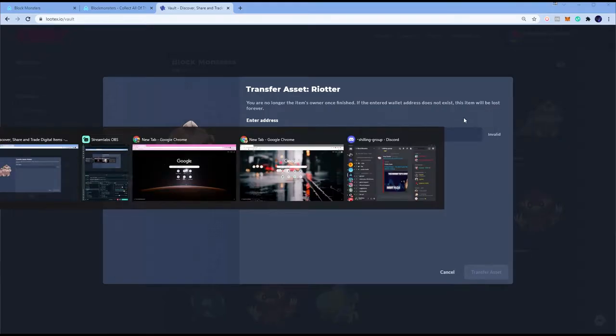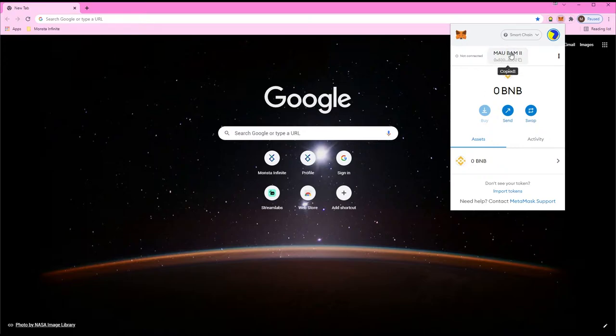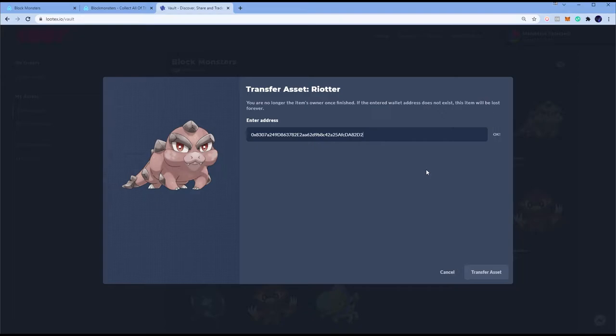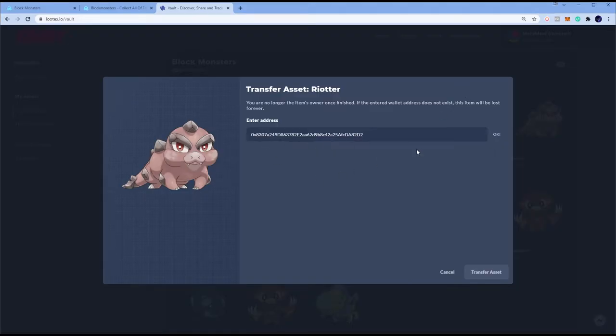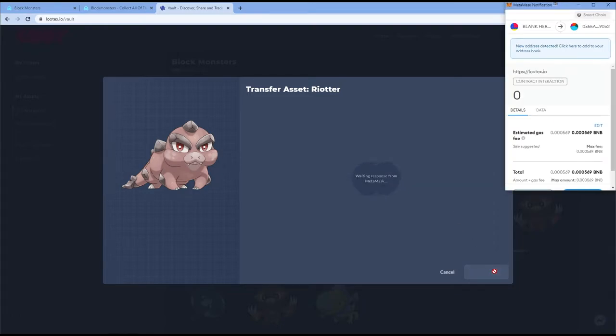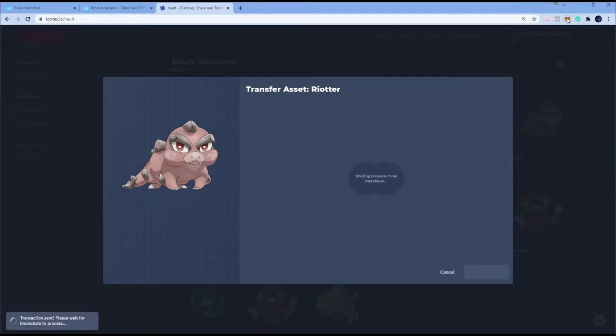It says: 'You are no longer the item's owner once finished. If the entered wallet address does not exist, this item will be lost forever.' So you have to make sure the address is right — with any transaction. We're going to send it to this address here, which is my fiancée's address. Copy the address — BNB Smart Chain has to be the same network. Hit OK, then confirmation says OK and we can hit Transfer Asset. I always like to confirm: I do a Ctrl+F+V and check that the first part is 0x830 and it ends in 8T2D2. Then hit Transfer Asset.